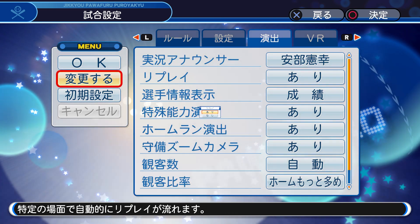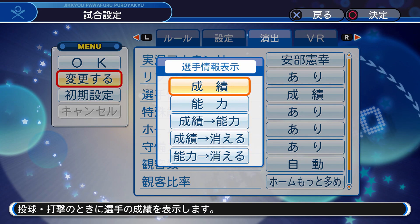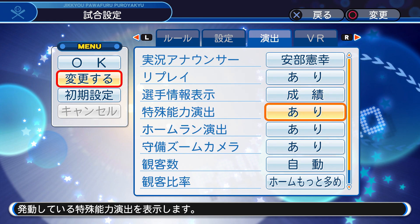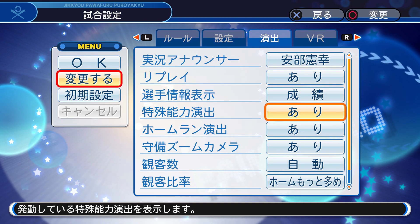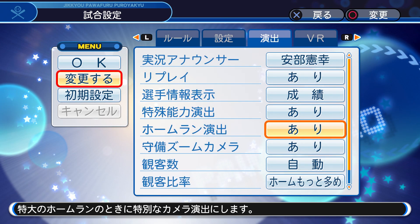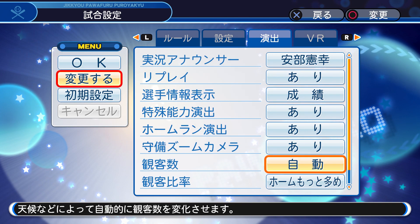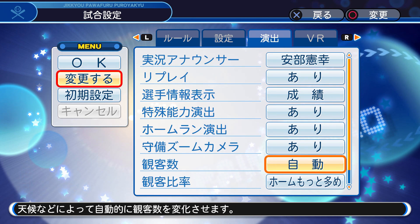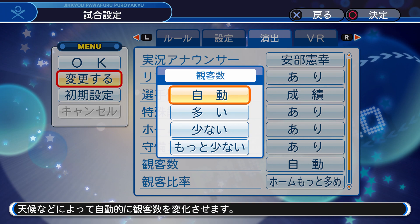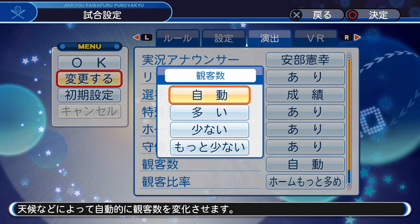This is for replays — if you want replays in the game, you can press yes or no. Player information displayed — I usually keep it on this option, which I'm guessing just shows the stats for the players that are hitting. I like to keep that because I like to know how well somebody's doing. The special ability director — I just leave it on yes. Home run director, I keep that on. Defensive zoom, I keep that on as well. I think that's for the infield — they show different camera angles and go off to the side. This option I like to choose a lot because it changes the atmosphere of the game.